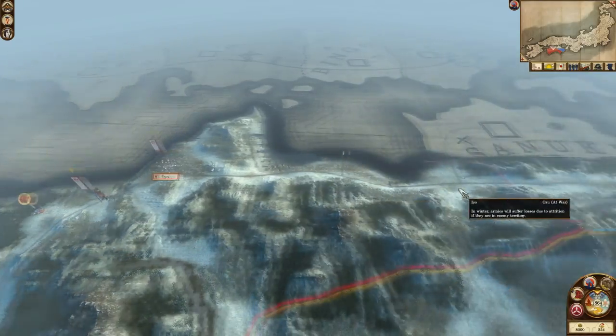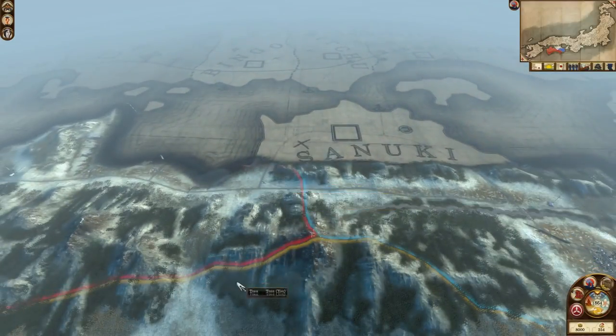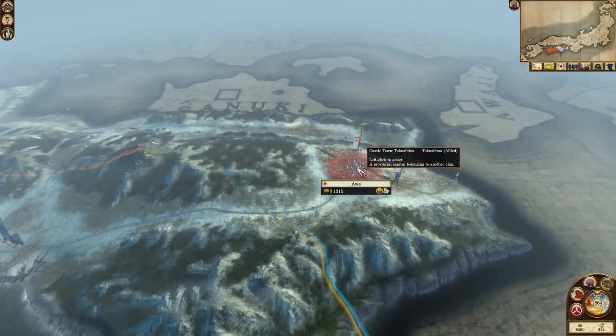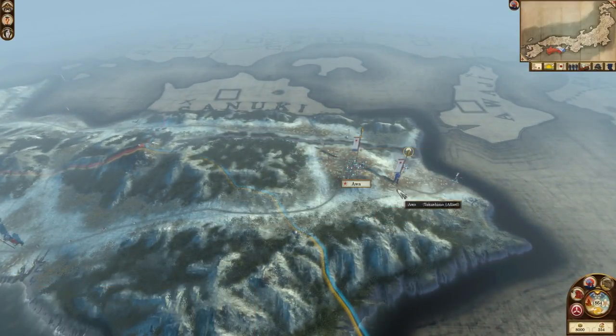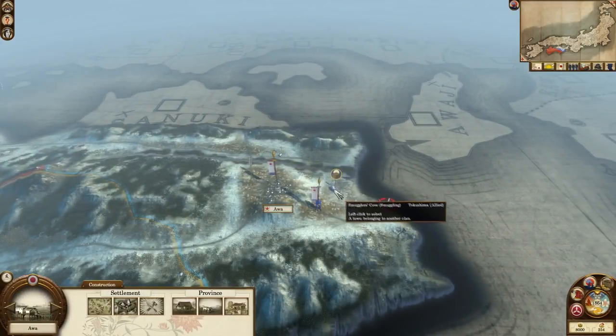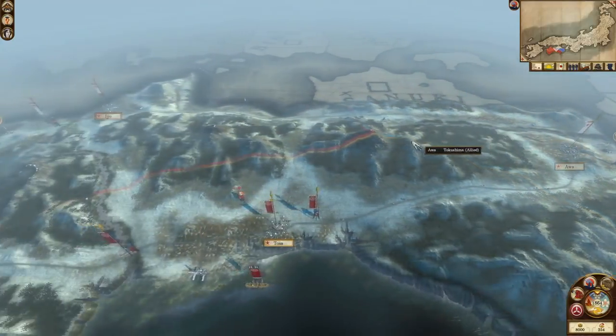To their east are the Marugame in Sanuki - technically not a neighbour of the Tosa, but they soon will be. Sanuki is yet another town with meagre soil saved by its port and silk resource building. Finally to your east are the Tokushima in Awa, your ally - and their farms have meagre soil too, though Awa is also saved by its port and smuggler's cave. It's clear that you won't lack for special buildings on the island of Shikoku.